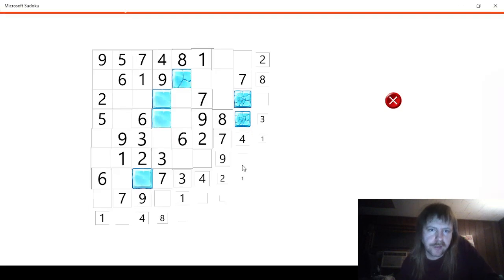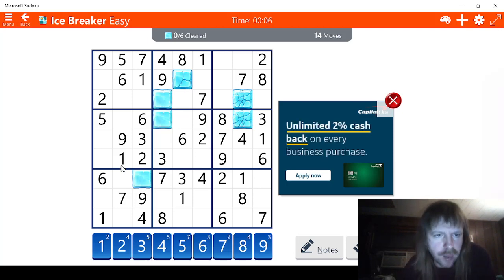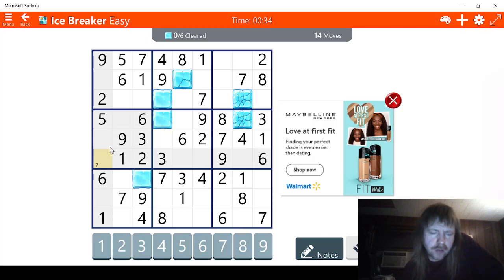We're back — we need to clear six blocks in 14 moves. We have three, six, nine, ten, eleven, twelve, thirteen moves used, so we're already one move ahead. We'll try this one — one, two, three, not helpful. We'll try this one — one, two, three, four. Five, six, seven — this has to be seven right here. We're going to go notes mode. Seven. Eight — this has to be eight right here, and this has to be four.